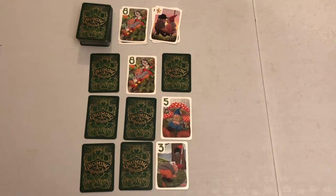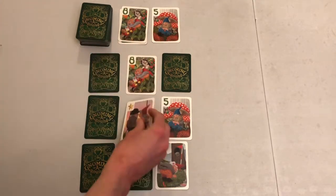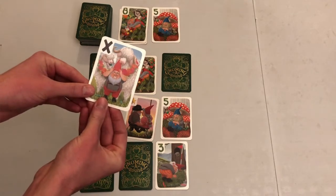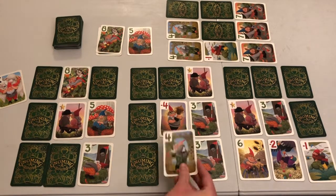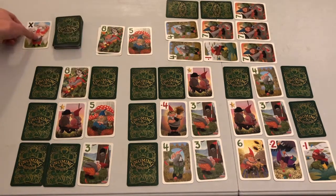Player 4 is happy to see the mulligan that player 3 had to discard, and snatches it up to place in the center of her grid to help towards completing a column of 8s and a row of 5s. She flips the middle card in her grid before replacing it, revealing a hazard. As the other 3 players all have more than 1 card face up in their grid, they each get to flip 1 card of their choice face up. She then removes the hazard from play.